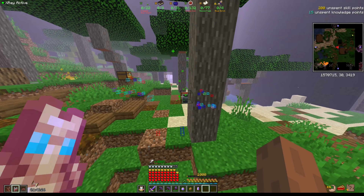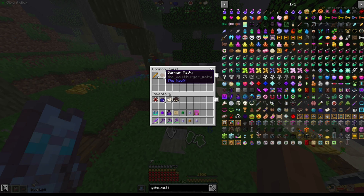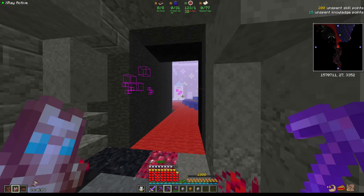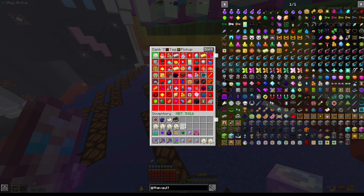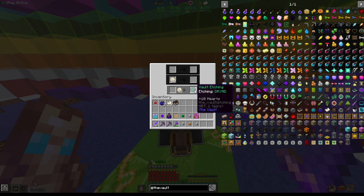When you edit the configs it doesn't exactly change everything you need. The next vendor room was literally the next room we went into. Let's see — golem, treasure, treasure, might — also nice — and dryad.